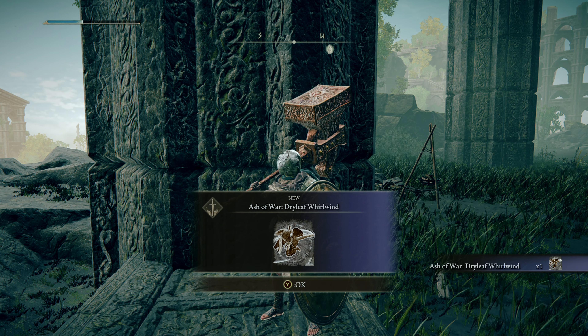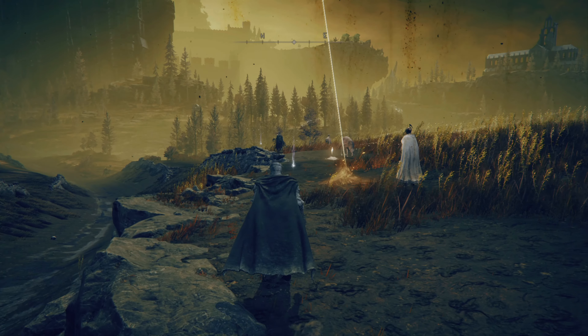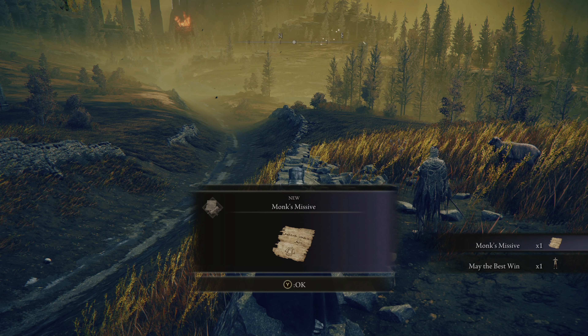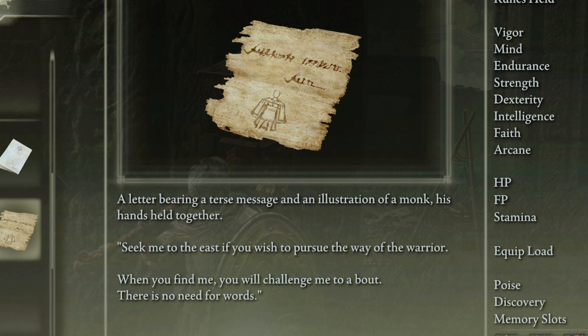After completing Castle Ensis — guide here in case you are stuck — you will arrive at the edge of the first map area where you will see a cross and a few items. If you pick the farthest one, you will get the Monk's Missive which reads: 'Seek me to the east to pursue the way of the warrior. When you find me, you will challenge me to a bout. There is no need for words.'